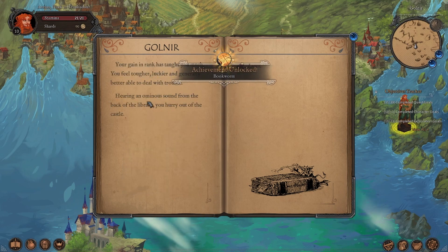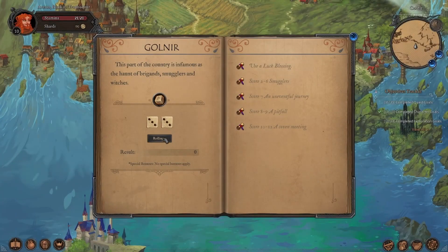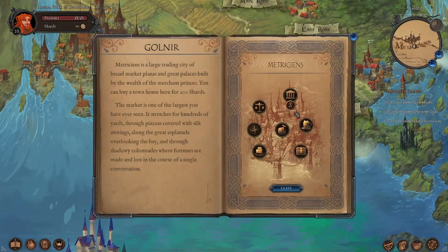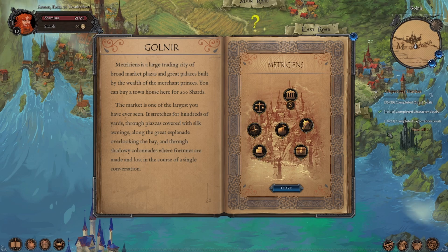We got bookworm as well. We hurry out. We escape. So we're trying to get away from the castle. We have rank 10 — 10 of 10 completed character goals, sans the Iron Man achievement.